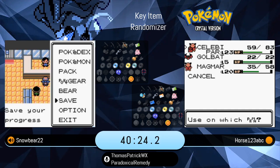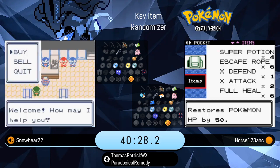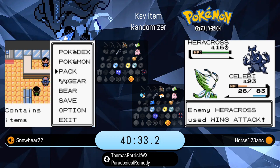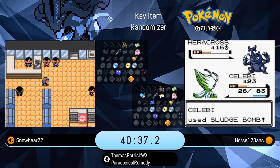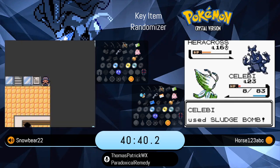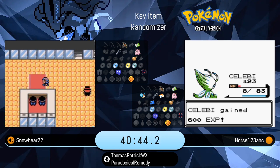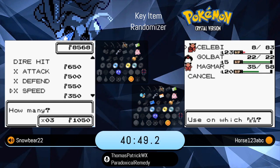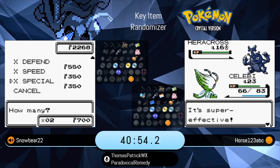Horse having a little bit of difficulty on that first fight in the gym — he got paralyzed, and that is slowing him down marginally. By the way, Snowbear just checked the TMs in Celadon, one of which was Tri-Attack I saw right off the bat.